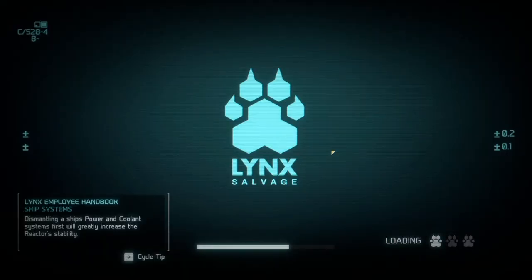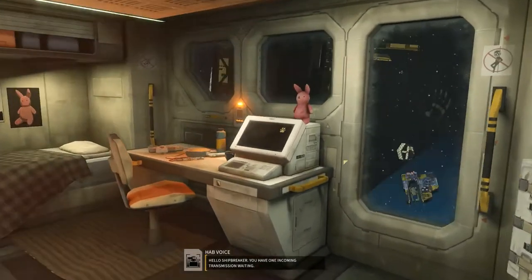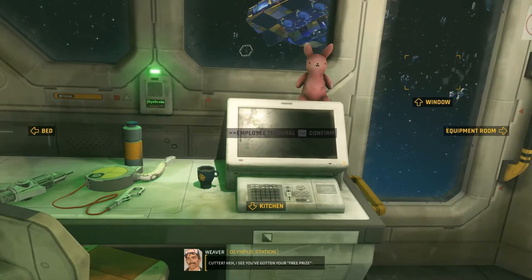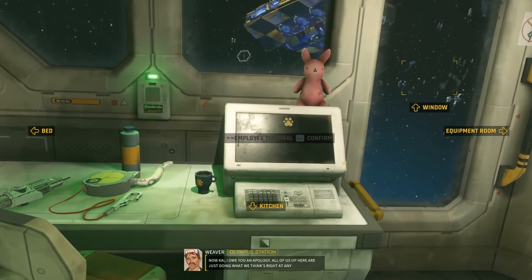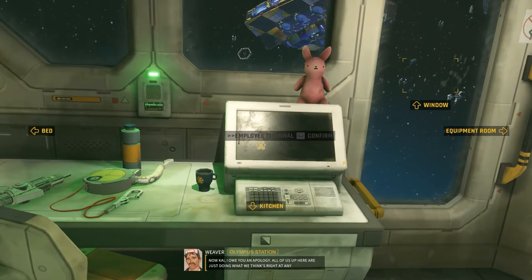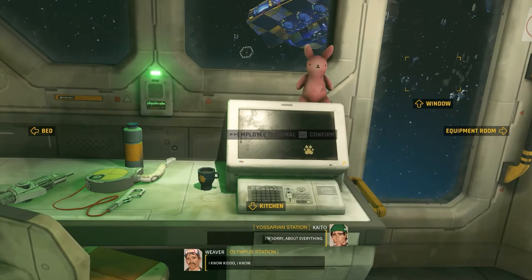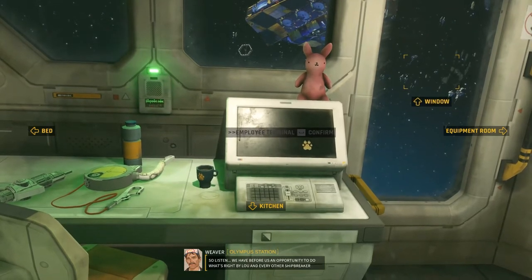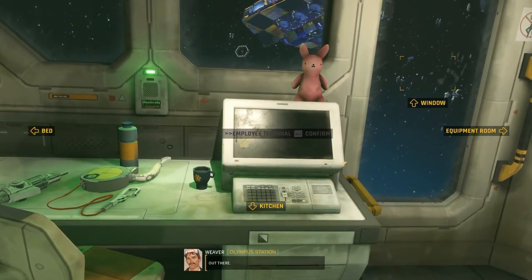But we did buy our suit, our helmet, and our cutter, which should save us almost 200,000 in expenses. Oh hello - you have one incoming transmission. Cutter, I see you've gotten your free prize. Kai, you hear? Yes sir. Now Kai, I owe you an apology. All of us up here doing what we think's right at any given point in time. I'm sorry about everything. I know, kiddo. You're good, Kai. So listen - we have before us an opportunity to do what's right by Lou and every other shipbreaker out there.